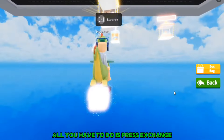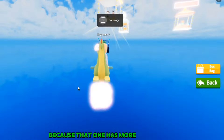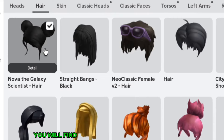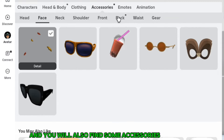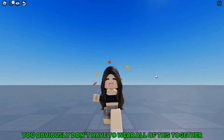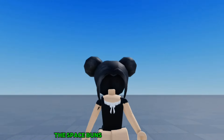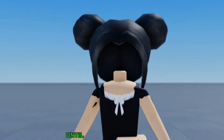All you have to do is press exchange and it will give you option A or B. I'm going to choose B because that one has more accessories. You should get a badge and it should also say award received. In your inventory you will find the Nova the Galaxy Scientist hair and also some accessories. This is how the avatar looks — you obviously don't have to wear all of this together. The space buns are completely free and not limited, so you can get them whenever you want until they are gone.